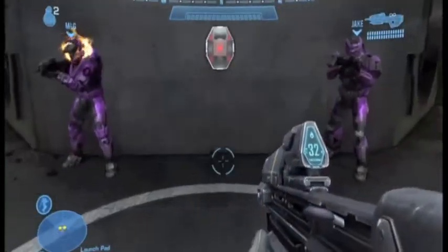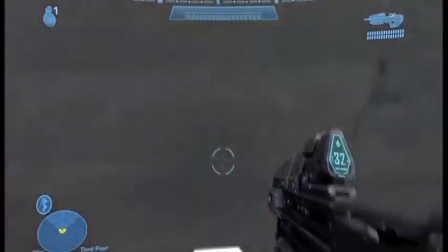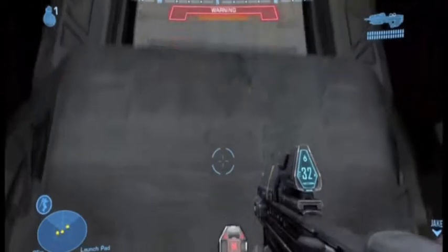Once you're there you're just gonna need a grenade, and then you're going to throw a grenade, floor jump on the health pack, and then jump again immediately. You should end up on the ledge here.